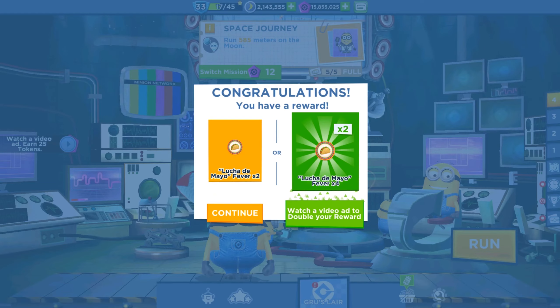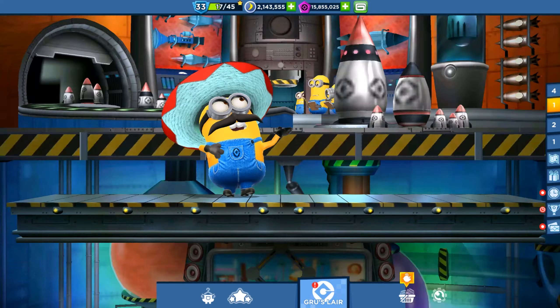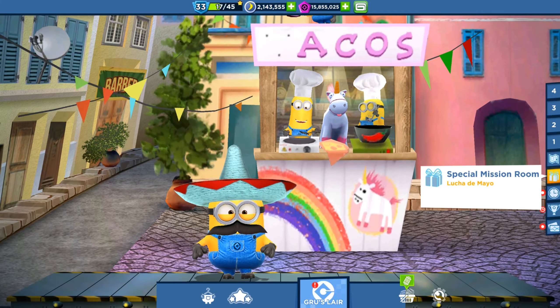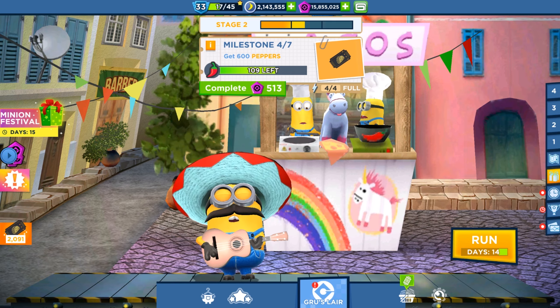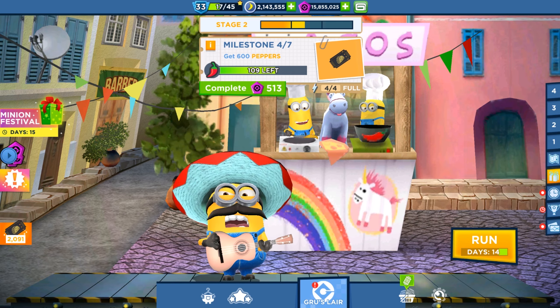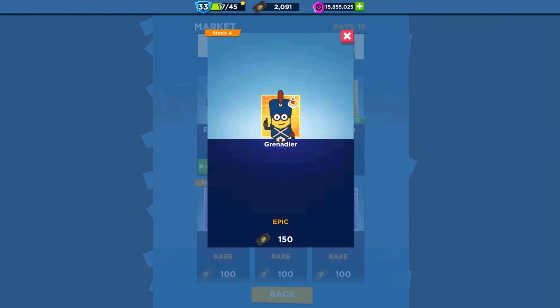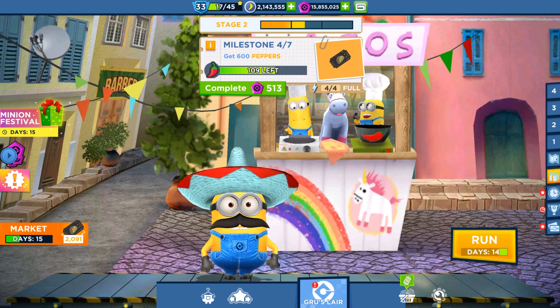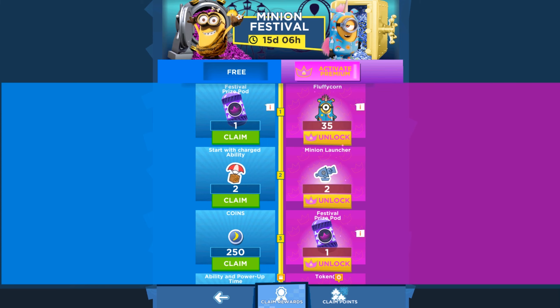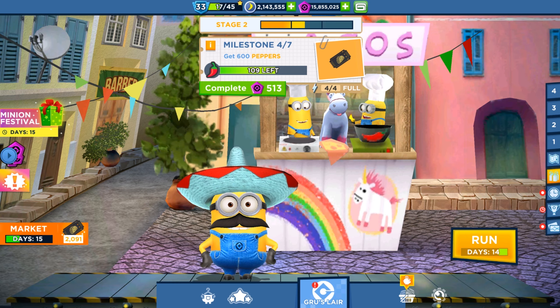Hello and welcome back to All Kind Games. It's playing number 6 and we are playing a new special mission by Lucha De Mayo in Despicable Me Minion Rush. 14 days left and we are in Milestone number 4, collecting the peppers. I'll show you the minion cards in the market. We will start with the Grenadier and keep with the Viking minion card. In Minion Fest 2 you can find the Fluffy Unicorn minion for real money.